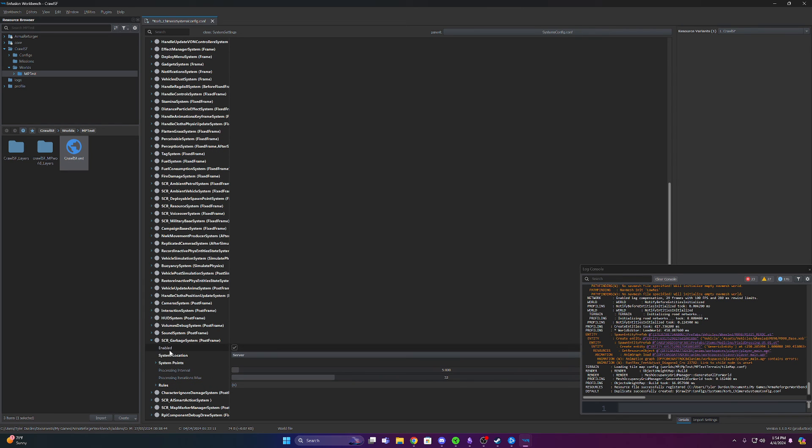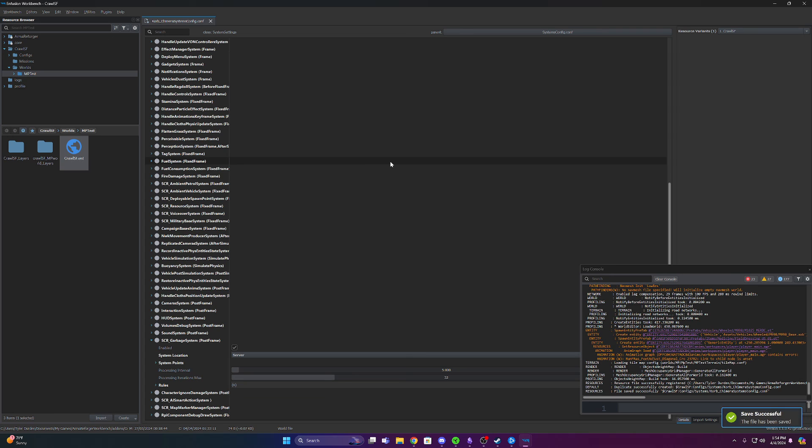If you want to avoid all this, there are some great mods on the workshop. If you search the Discord or the workshop, I think it's called 'Better Garbage Collector' or 'Improved Garbage Collector' — highly recommend those if you want to skip these steps. That is how you adjust the garbage system as of patch 1.1. Good luck and have fun.